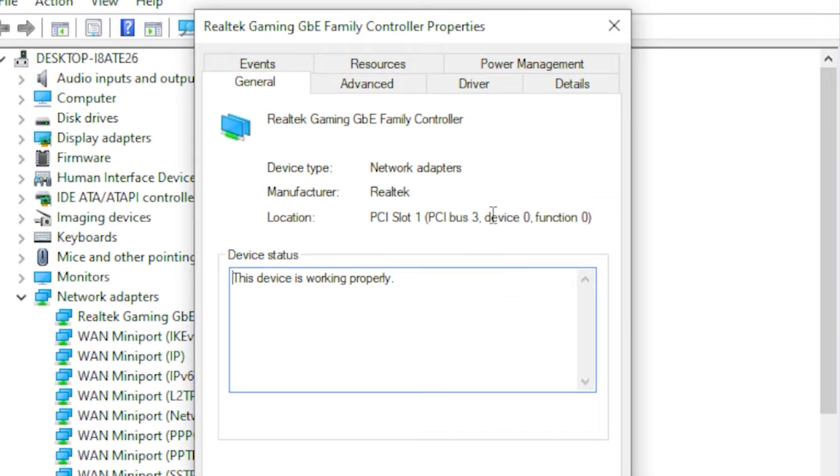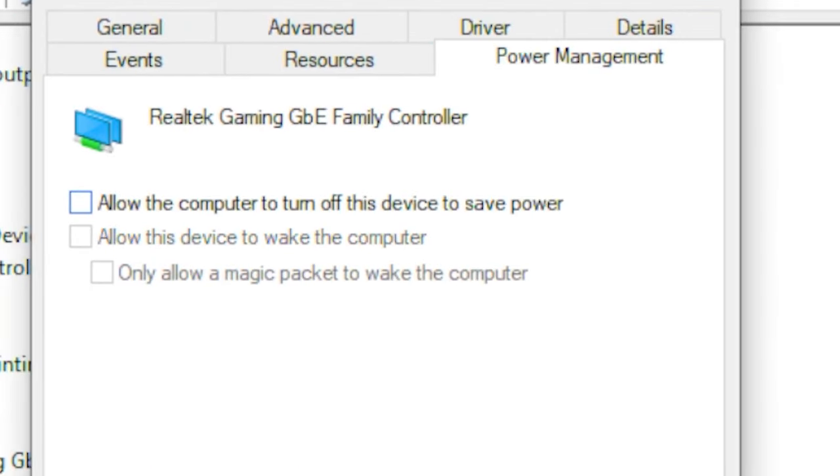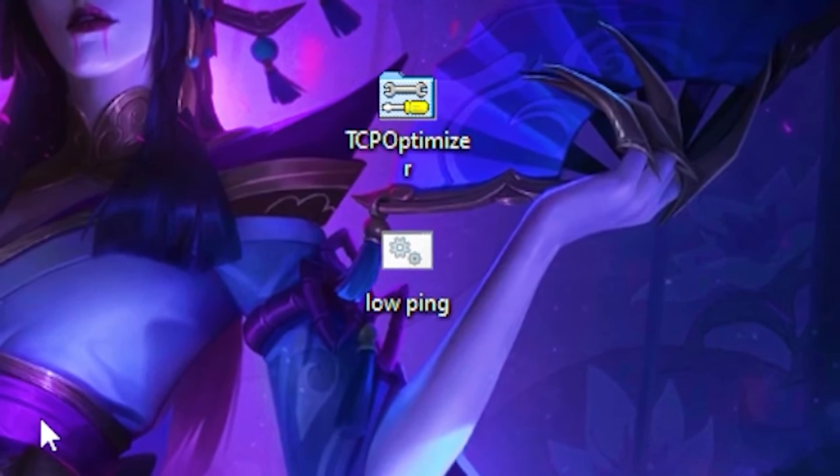Right-click on it, go to Properties, then go to Power Management and deselect that checkbox, then press OK.